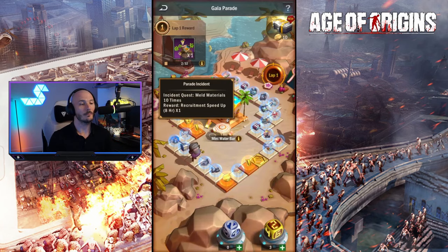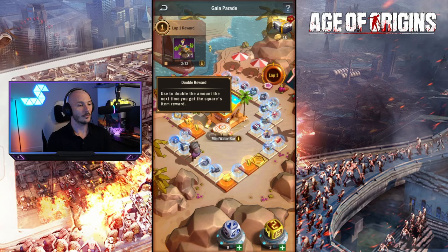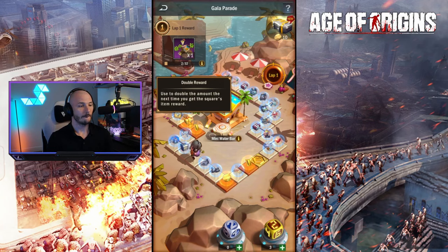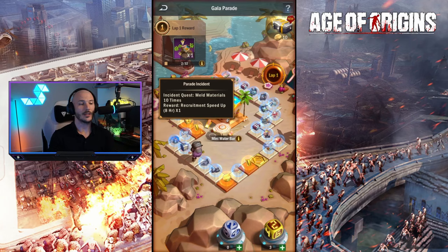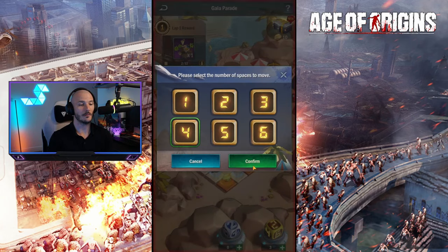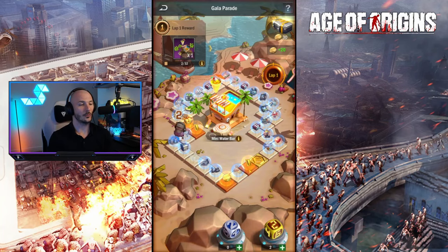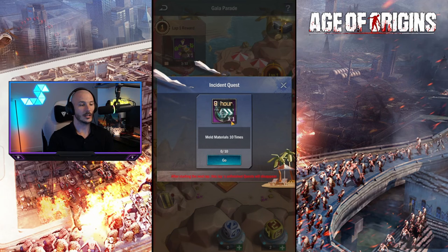The gold rolls literally let you choose - so you can use that to pick up the items that you actually want. For example, I might want to go ahead and get this parade instance, which is 4 rolls away. Let's go ahead and hit 4 here, roll it - and isn't that surprising, it landed on 4! It's almost like it was pre-planned. So there we go, we've gained ourselves this little incident quest.